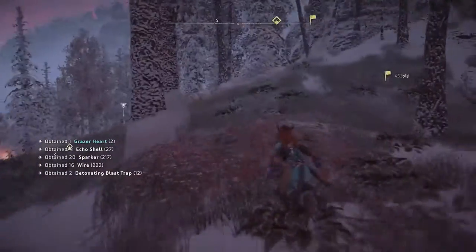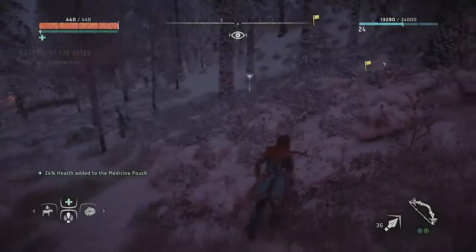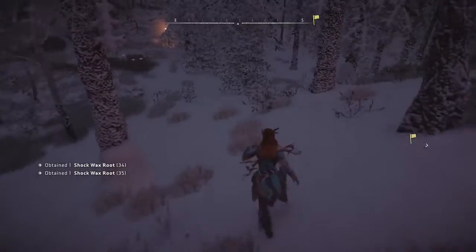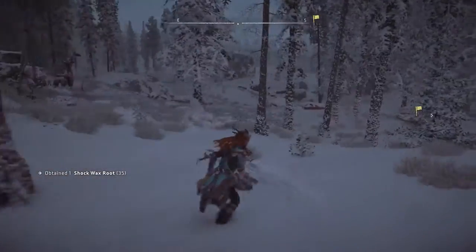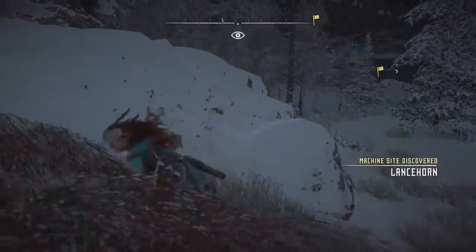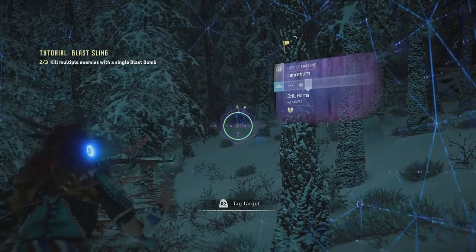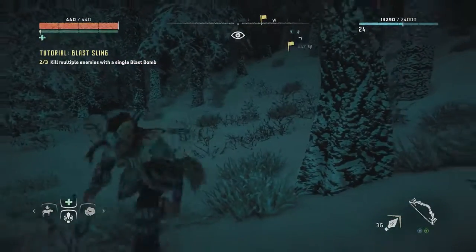We're looking at a distant quest marker. Speaking of quest markers — I only need to get one more double kill with the blast bombs. Admittedly, I think that only works very well on humans, so next time we find a bunch of humans I should be able to complete that tutorial. But until then I'm pretty much on my own. Got a lancehorn sight — quite hostile. Can I override lancehorns? Yes. Out in the open.